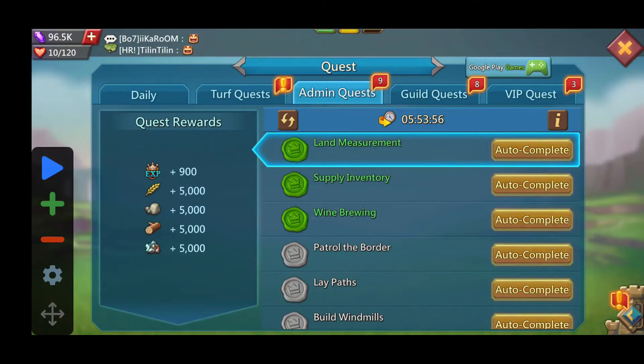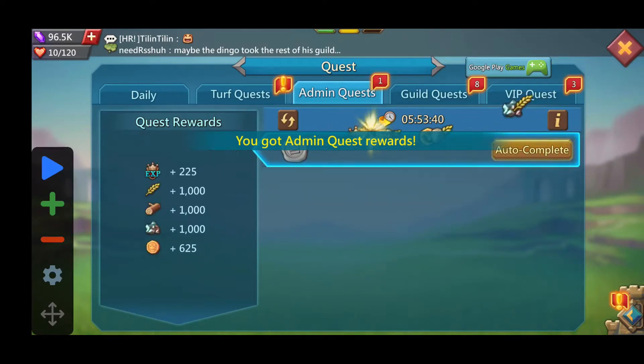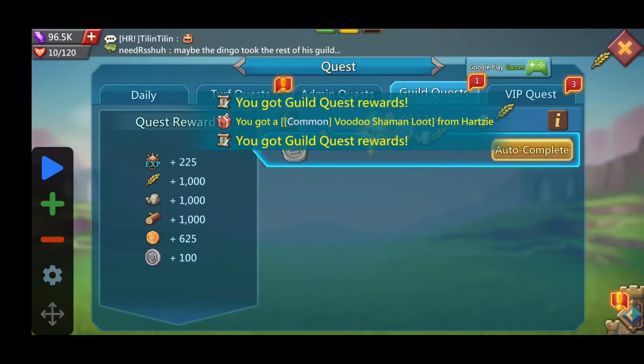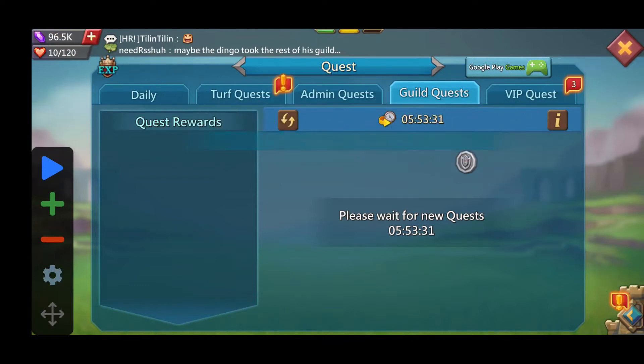Welcome. Today what I'm going to attempt to do is use my auto clicker to start a macro in order to clear out all these admin quests and guild quests, because if we do it manually it would take forever. The same thing goes for guild quests as well, so that's probably not the best way to get this done.